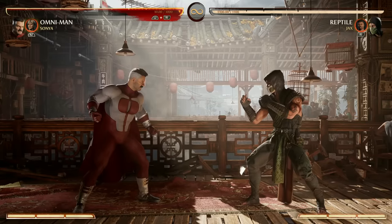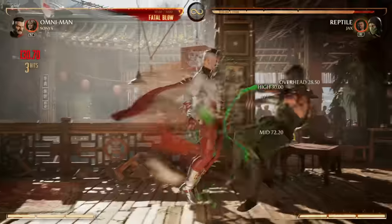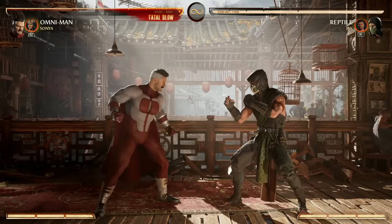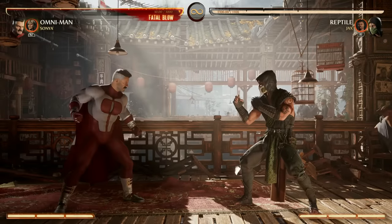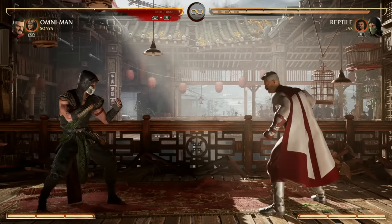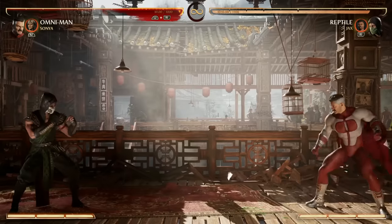Starting with overheads, your first great option is going to be 2-2, and that's cancelable into any special like back forward 2, back forward 1, or your Viltrumite stance, which we'll go over later. Your forward 2 is also an overhead, and it switches you sides if you're close enough, which is a good way to get out of a corner. It's not quite full screen, but it's pretty dang close.